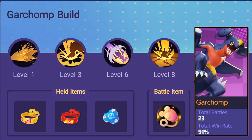Garchomp is great with the fluffy tail because you can solo every objective in the game extremely quickly, even killing Zapdos in 8 to 10 seconds by yourself. You don't need the eject button because once you're level 6, Dragon Rush is on a 6-second cooldown, which helps with escape.